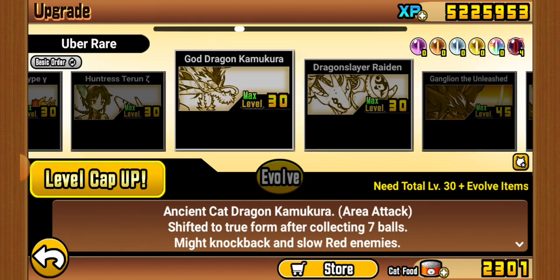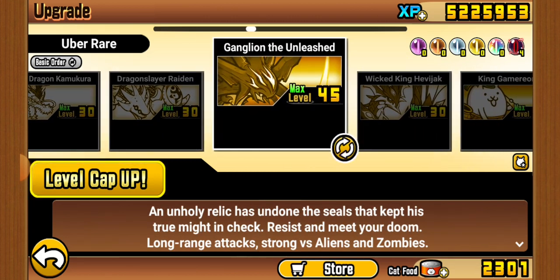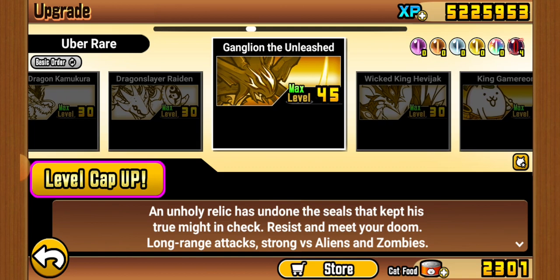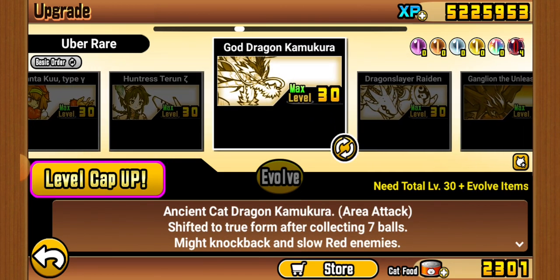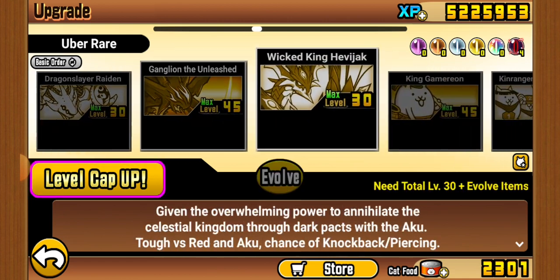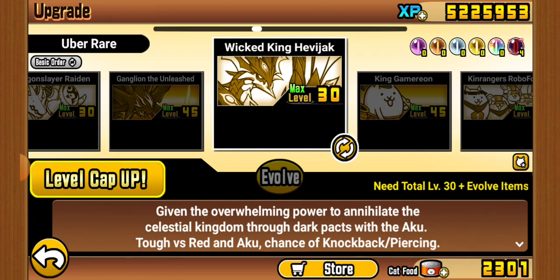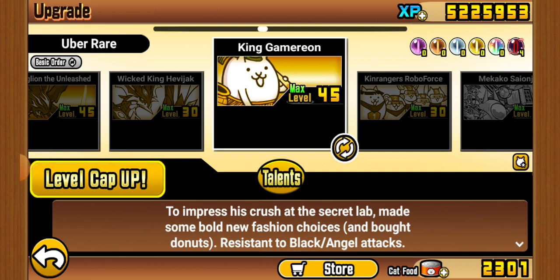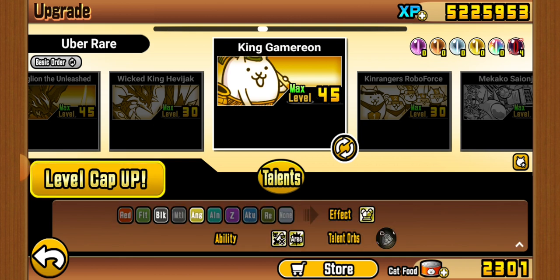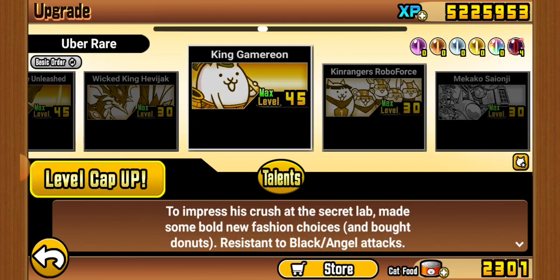I actually got Kamikura and Raiden today — both from Red Busters, which is quite funny. Ganglion is a very strong unit. What I don't like is that most Dragon Emperors really rely on talents, but Ganglion and Dahlia Sun are exceptions. Heavy Jack is pretty good against good Reds. Cameron is an underrated unit in my opinion — it works well against Blacks and Angels.